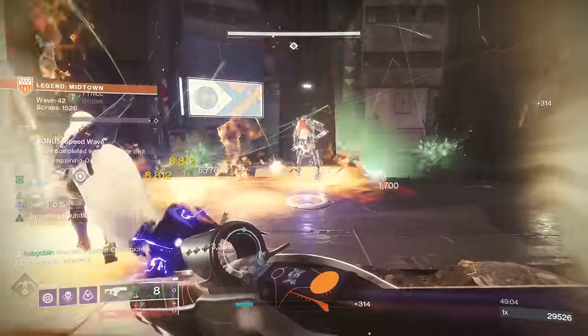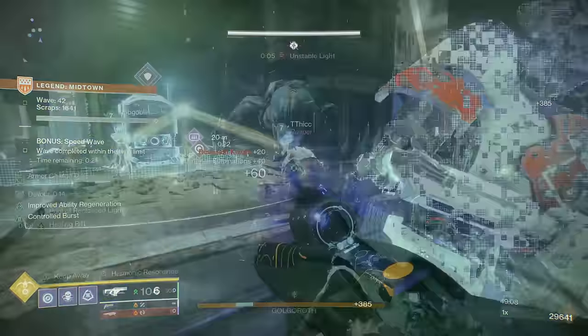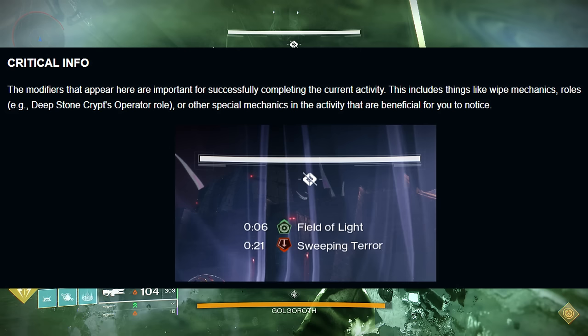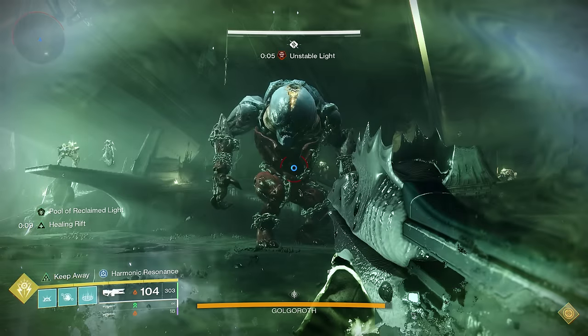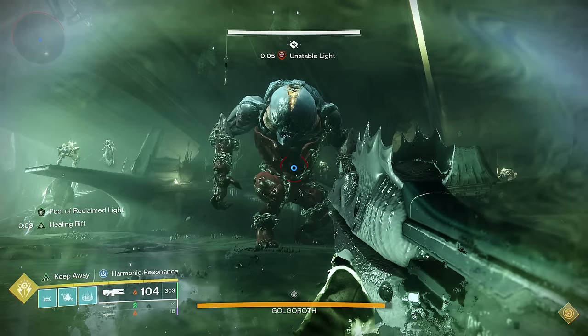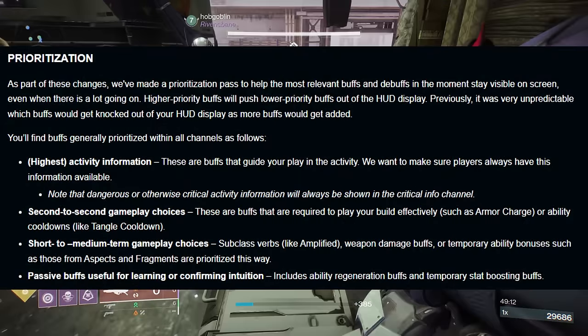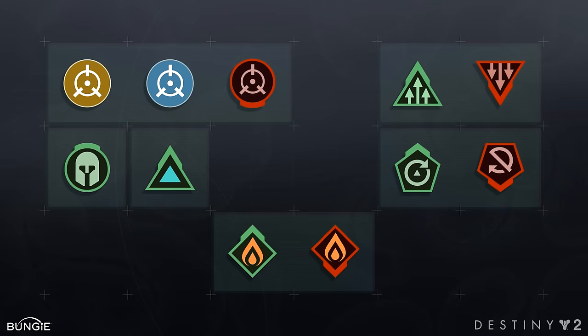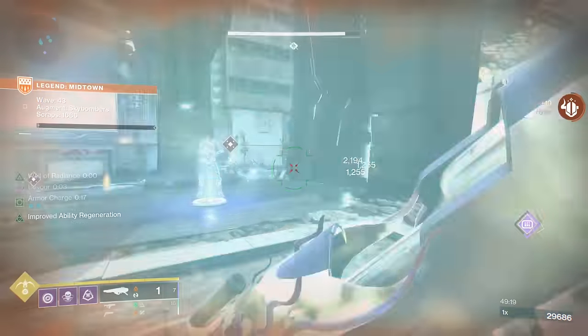Then we have some big updates to the HUD. First of all, we have new buff channels. Here's a screenshot of what things are going to look like when the Final Shape launches. You have critical info — like the Unstable Light buff — appearing right at the top of your screen; that's for super important activity debuffs or buffs. There are also changes to the weapon buff displays: two buffs are now displayed above the super bar instead of just one. Bungie also talks about the prioritization of what buffs will appear, and there are big changes to buff appearances making it a lot easier to tell buffs and debuffs apart — some great quality of life improvements.